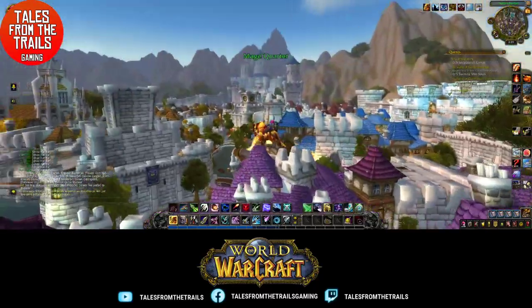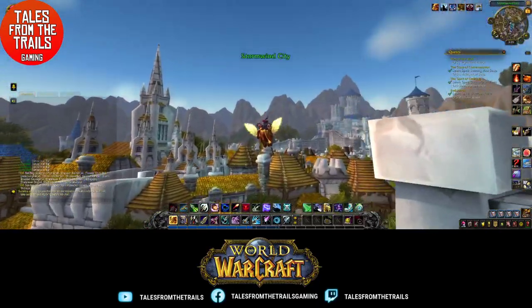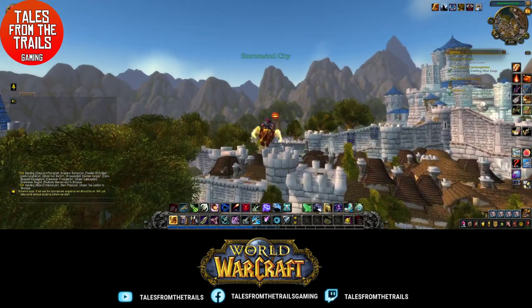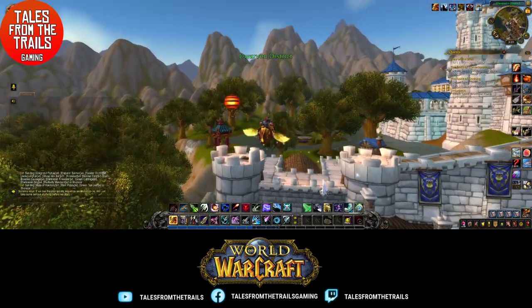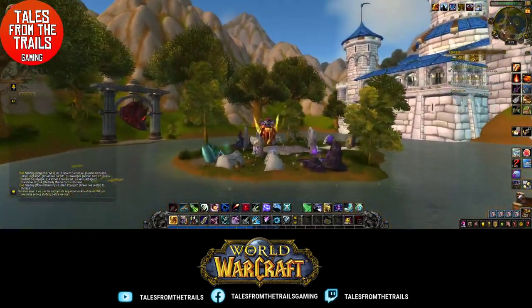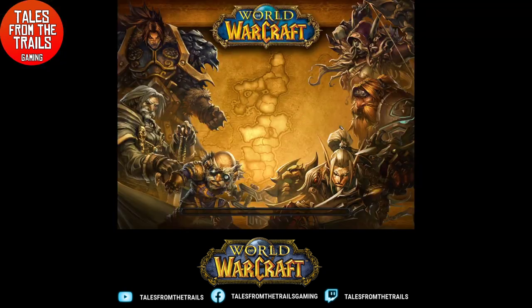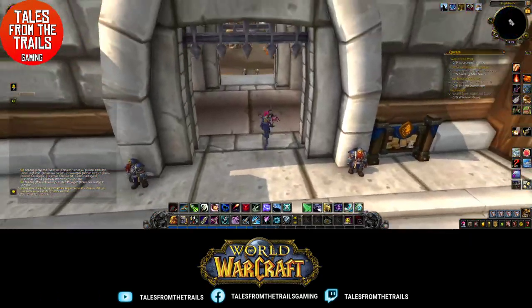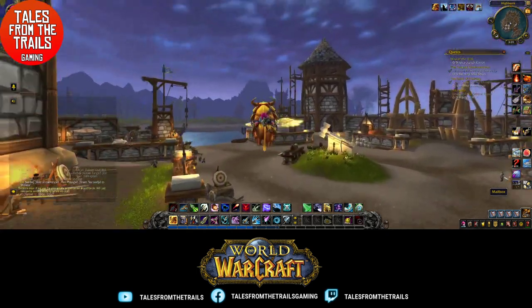I've got a flying cow — it's amazing! We're going to the Pandarian balloon portal area over here. We're going to go over to the Twilight Highlands, which is this one. Great area for mining elementium, and also for herbalism as well — we'll get twilight jasmines, cinder blooms and all sorts.